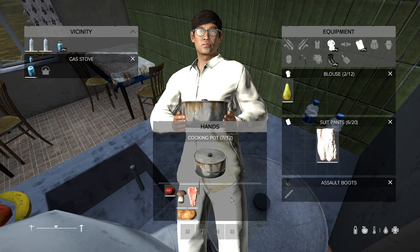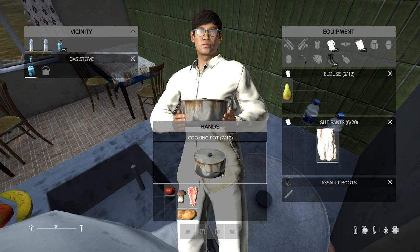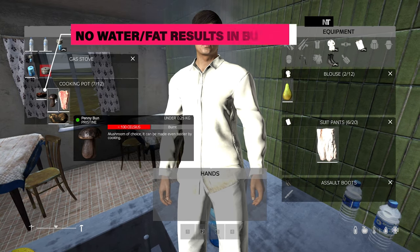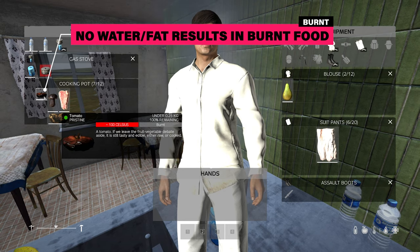Here you can see I have a couple of items in the pot and I'm going to try cooking them on the stove without fat or water. As you can see, this results in the food being burnt and you're not going to be able to eat these.